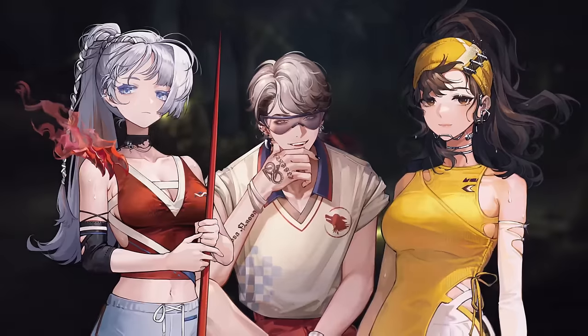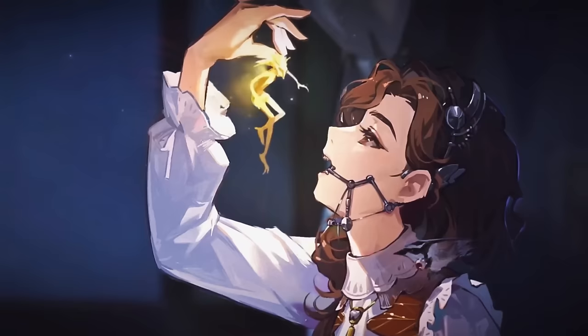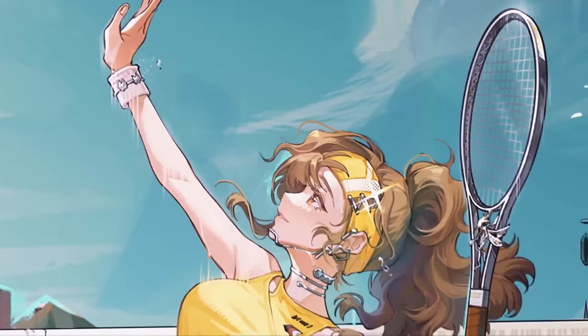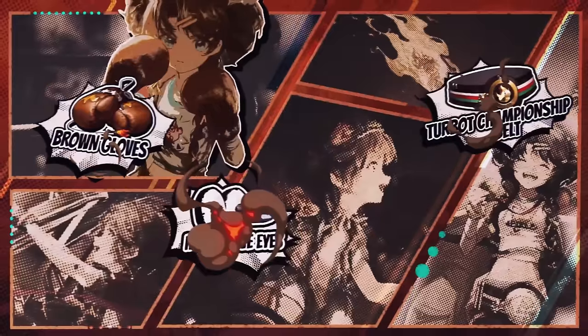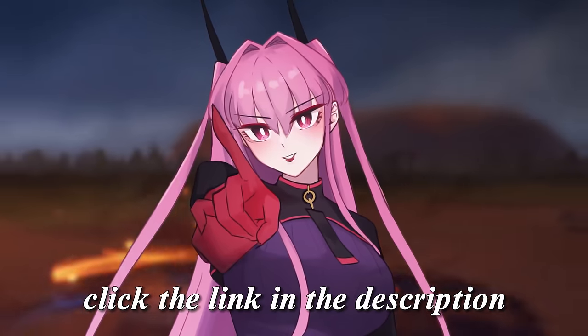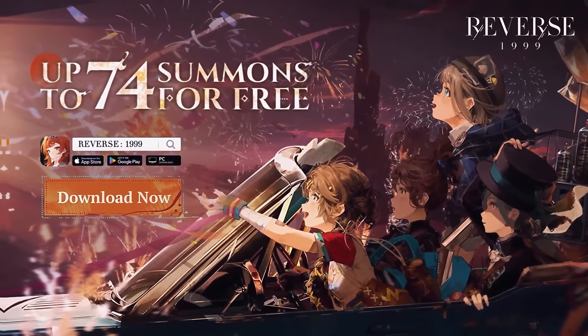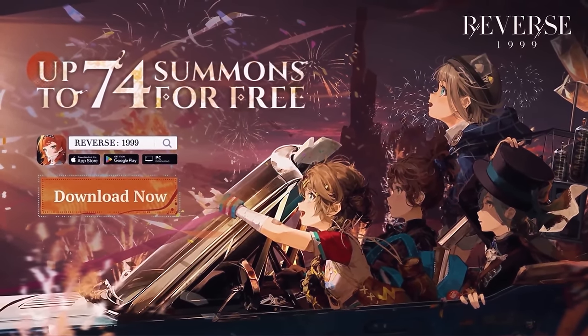During this patch, you'll be able to pull for the six-star characters Spathodia and Ezra Theodore, plus beautiful new garments. If Tooth Fairy is too spooky for you, why not let her hit the tennis court? Reverse 1999 version 1.5 is now available — click the link in the description to download the game and gain up to 74 summons and a guaranteed 6-star character in 30 summons.